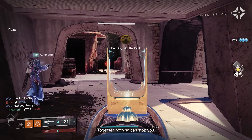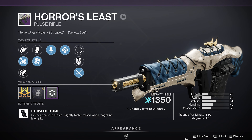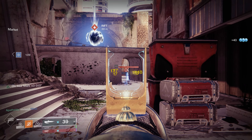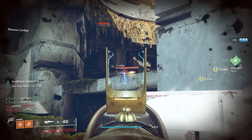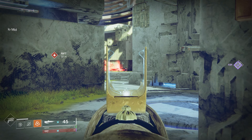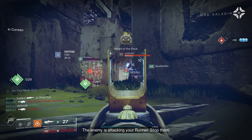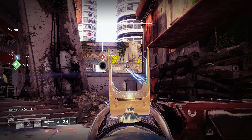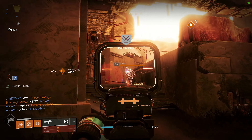Rapid fire pulse rifles have dominated the meta for several seasons, and with Season of the Haunted Bungie reintroduced a Nightfall-specific rapid fire pulse rifle — the Horror's Least. It can be acquired by completing the Nightfall when it's the available drop. Its standout feature is the rare perk Kill Clip, which hasn't been on a rapid fire pulse rifle in years. Alongside Kill Clip, consider Under Pressure, Zen Moment, or Perpetual Motion to further enhance this weapon. I've been using a sunset version and it absolutely shreds.